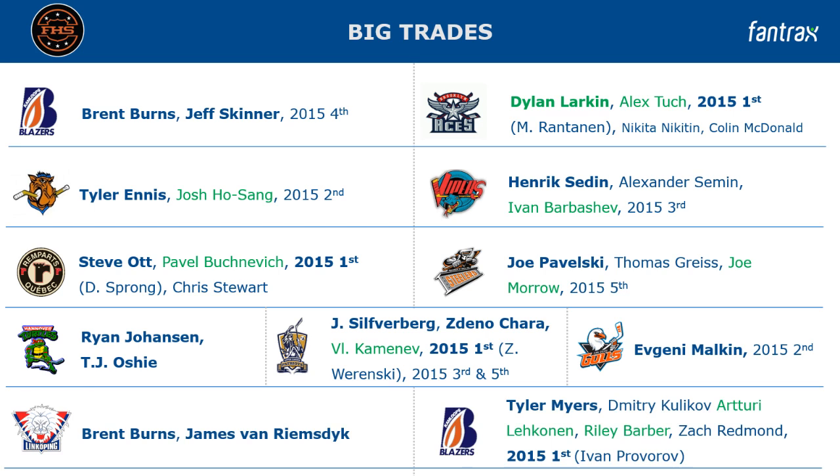The last trade is a trade deadline deal involving Brent Burns again — so the Blazers are involved once more. Brad was shopping for a run as a top team, while the Blazers turned back to acquiring futures. Basically the Blazers traded away Larkin, Alex Tuck, and a first-rounder, and got back Lechkunen, Barber, another first-rounder, and Tyler Myers. I think it was a slight downgrade, but with Provorov they got some decent value to help their blue line for years to come.